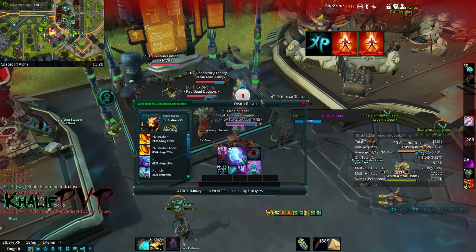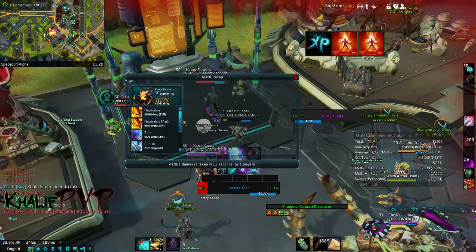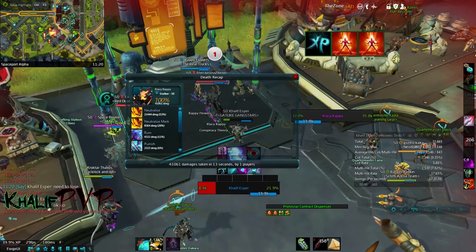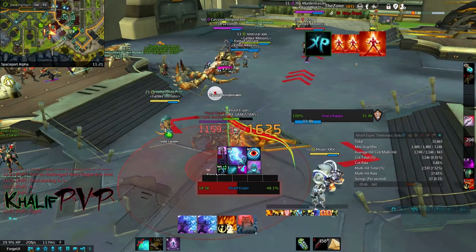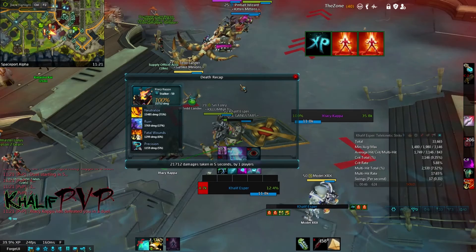The next item is Death Recap. Death Recap is another analysis tool — any time you die, it shows you the top three damage dealers and which skills damaged you the most. For example, here a Stalker killed me, and I can see the majority of his damage came from Neutralize, with some from Ruin and Punish. The reason I like this is it lets me see what I did wrong: if I see a lot of AoEs on the list, I know I need to stop standing in red lines; if I see a healing debuff, I can figure out that he's running one. Especially in arenas, it helps me figure out what's doing the most damage and how I can play differently.